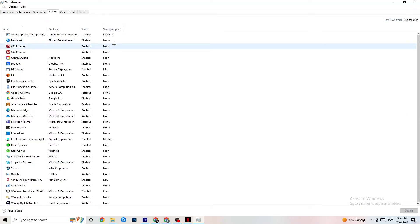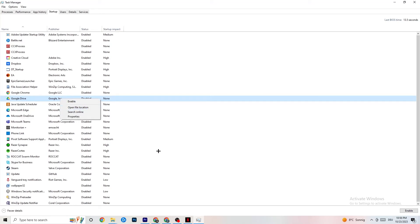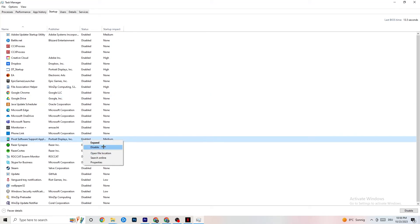Now go to the Startup tab in Task Manager. When your PC starts, many apps launch automatically in the background, which reduces performance. Click on every app you don't want running in the background, right-click it, and click Disable. Do this for every unnecessary startup app to reduce your CPU and GPU usage.